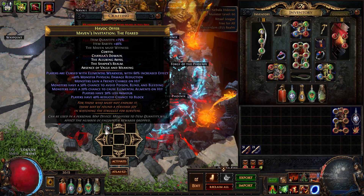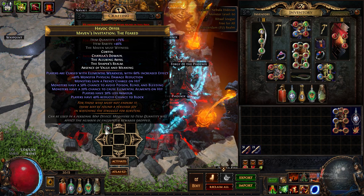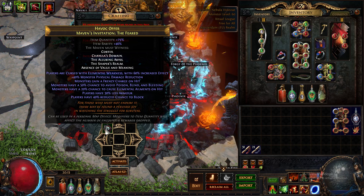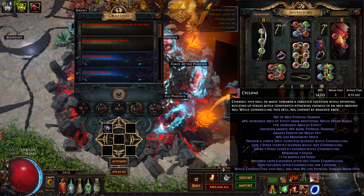Got a curse — physical reduction — so I deal nearly... yeah, it's like half of my damage is gone, because they have reduction to physical damage. And I deal only physical damage.